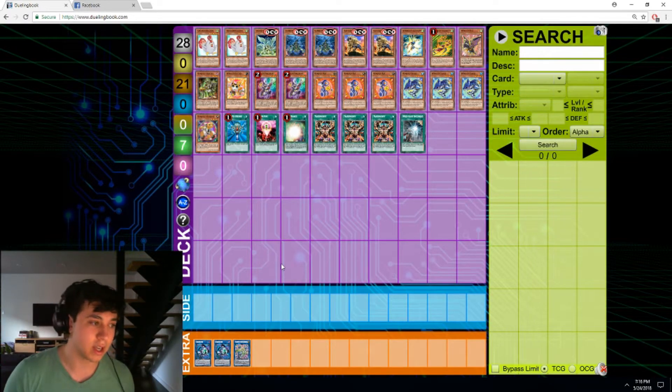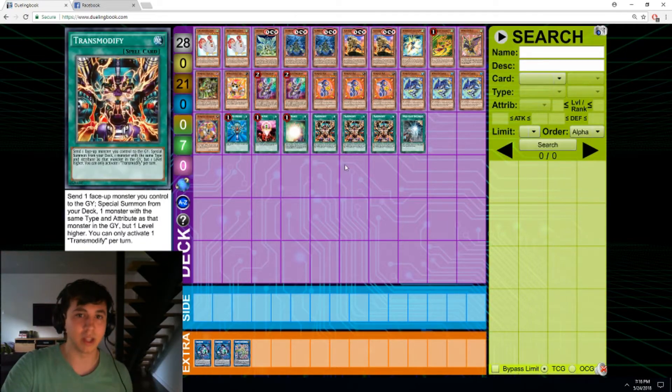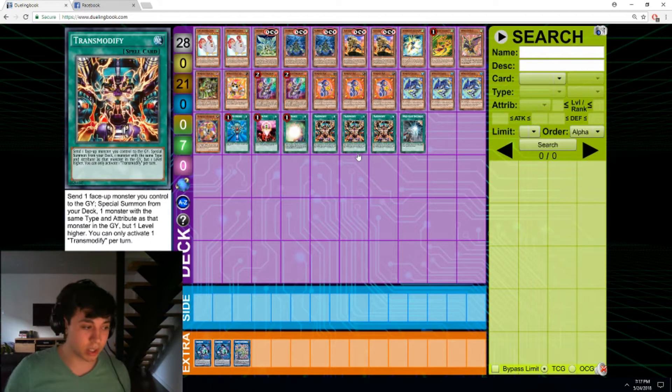Palladians don't help with consistency because Transmodify is very specific — it's a niche card — and there are other variants that are more consistent, like with Lonefire Blossom. Now, Summoner Monk is the best card to be running in the deck, because Summoner Monk can pull out Ferret or Magician. So if you open Shark, Summoner Monk can pull out Magician and you can combo; if you open Lonefire, Summoner Monk can pull out Ferret from the deck. It's a very versatile card. Compare that to Fiendish Illusion or 100 Beast, which need the very specific spell Transmodify to do anything, while Summoner Monk takes any spell.